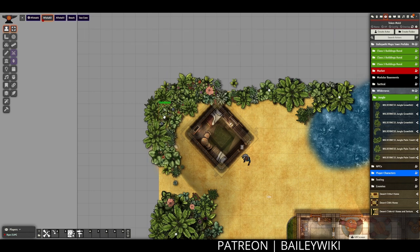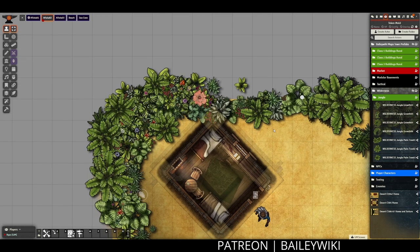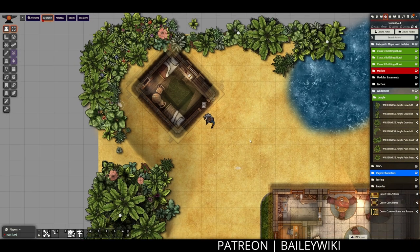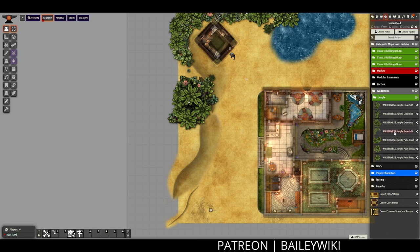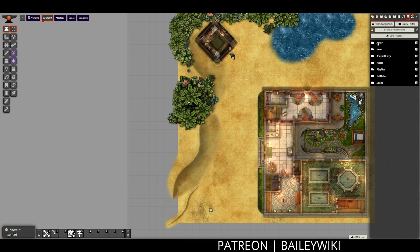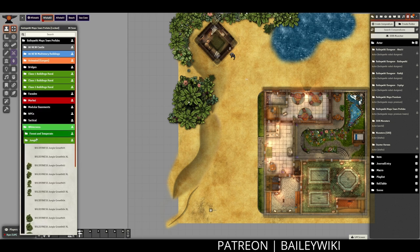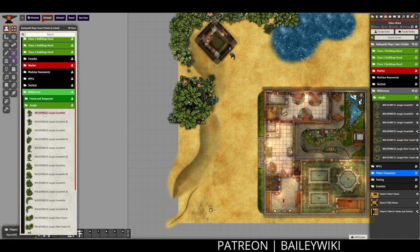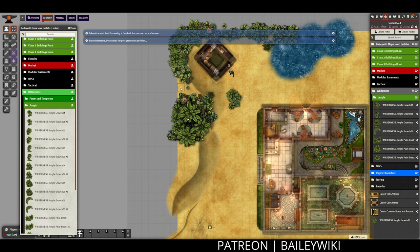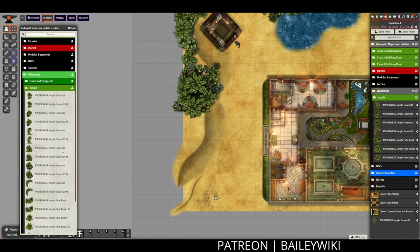I'm deciding that I need a few more bits of foliage that I hadn't completely imported, and I'm double-checking in my actors directory that I don't have any of these already imported. If I already have, say, junglegrowth02 imported, and I drag junglegrowth02 out from the compendium, it will import a second version of that actor, which clutters my actors directory and can eventually slow down the performance of my Foundry server. So it's very important if you're bringing in lots of prefabs of a similar type, make sure you're working with your actors directory open and the compendium open, so you're not bringing in duplicates.